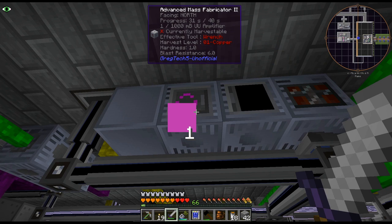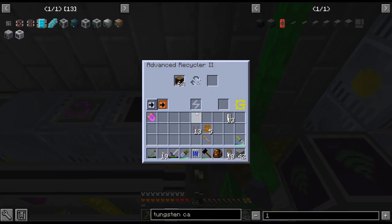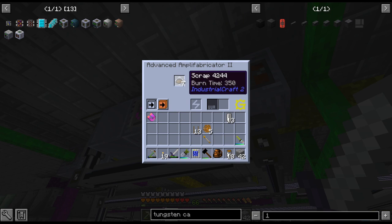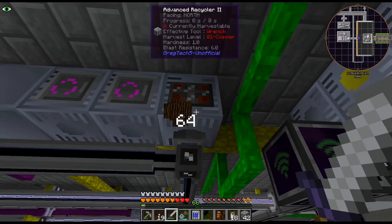As we can see, it is 40 seconds with the UU amplifier — it'll be only 10 seconds. But as we can see, I'm not making that super fast. You do need nine of this to create one bucket of that amplifier.